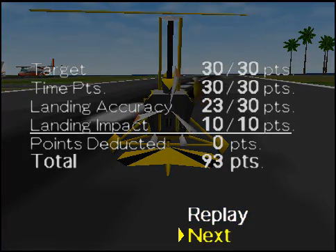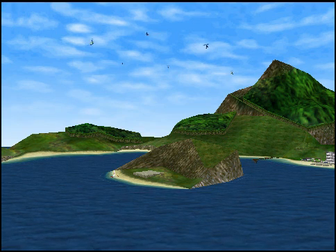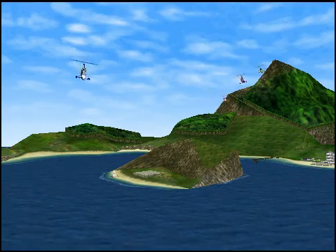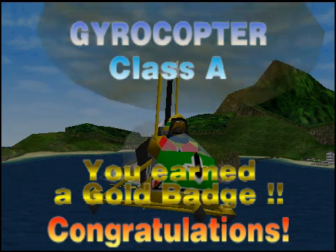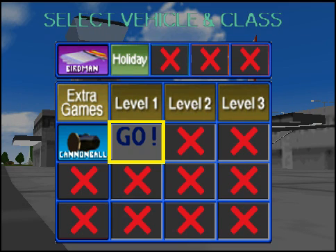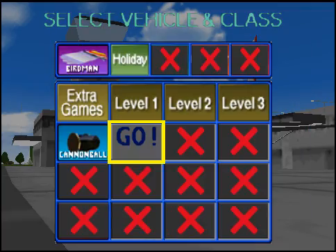Landing accuracy is the thing I missed there. Nine points — the perfect score. Gold badge. Congratulations. So this was class A. Now we got a new extra game and it's a cannonball. I will show that to you next time probably.